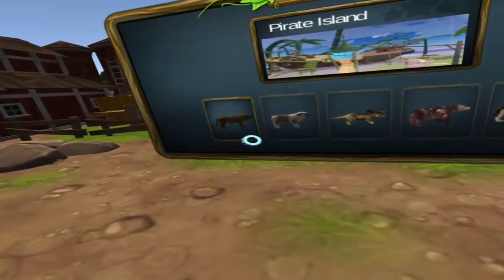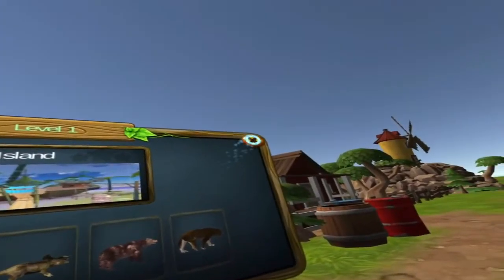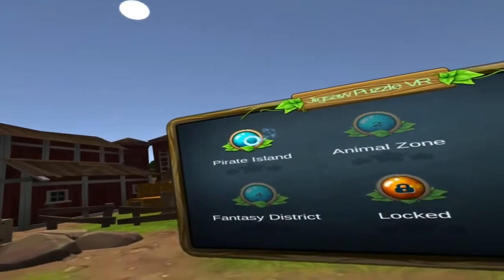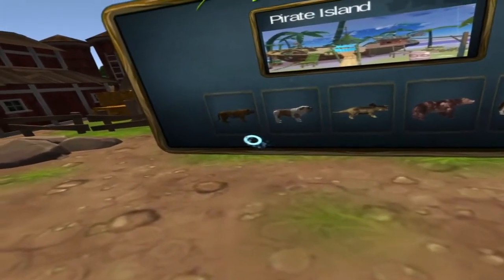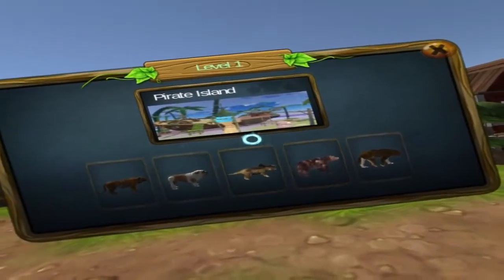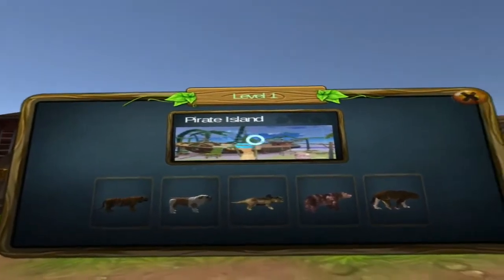So we've got what I think could be a saber-toothed tiger. What? Did I click on the right one? So what's in Animal Zone then? Anyway, Pirate Zone, you have what looks like a saber-toothed tiger, a bulldog, a dinosaur. What's that got to do with pirates? A bear and a jaguar. I don't know.